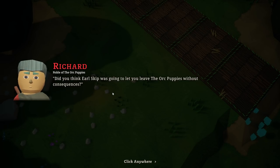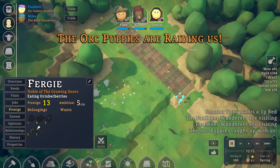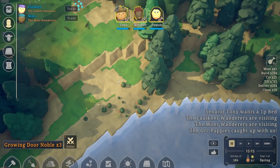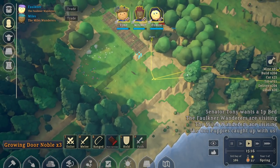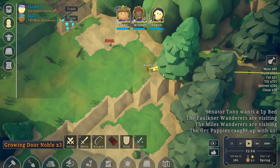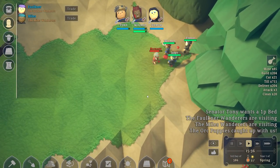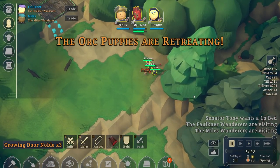A visitor says: 'He's the noble of the Orc Puppies. Did you think Earl Skip was going to let you leave the Orc Puppies without consequences? You won't rest until you pay for your treachery — prepare to die.' I'm going to select these folks. I wish you could drag-select like in RimWorld. We're going to enlist these people. There's the enemy — let's wait till more people are here before we attack.